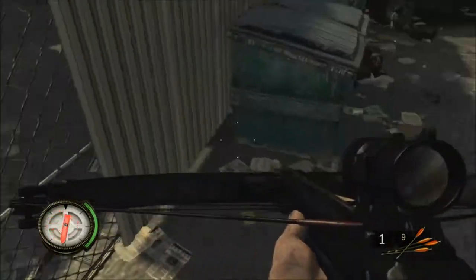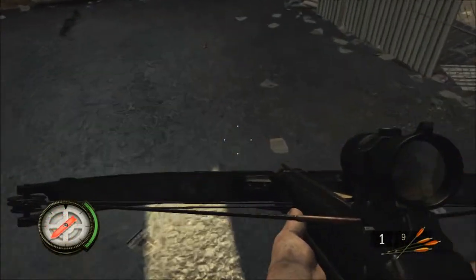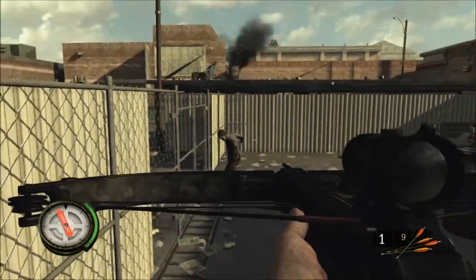The high power handgun can be found in Fontana. It will be in the hand of a dead guy on a lawn chair. You have to do some jumping to get there.